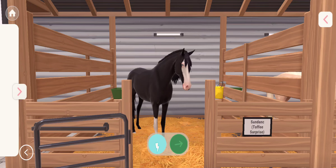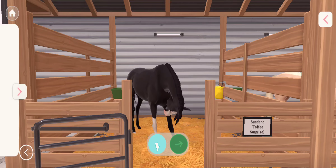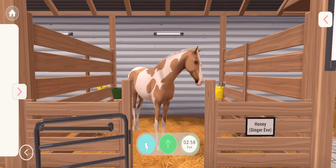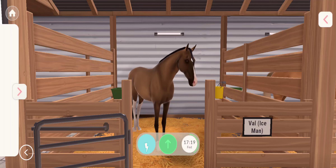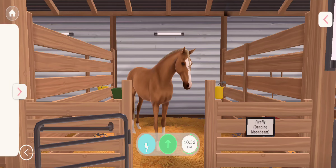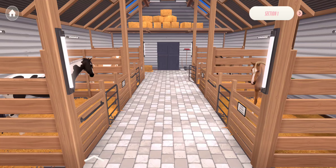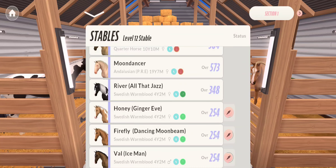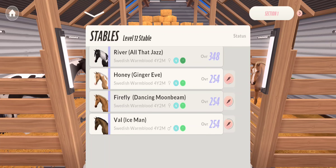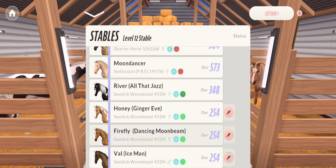Alright everyone, presenting the full show name reveal! Please meet: Sundance Toffee Surprise, River All That Jazz, Honey Ginger Eve, Vow Iceman, and last but not least Firefly Dancing Moonbeam. I've finally figured out what was wrong with Vow's name — I typed it in wrong with an extra space — but I fixed it!